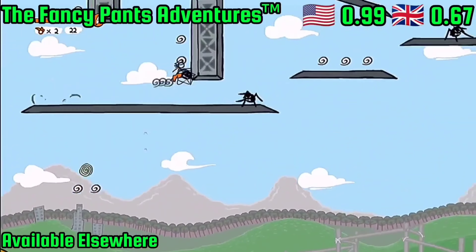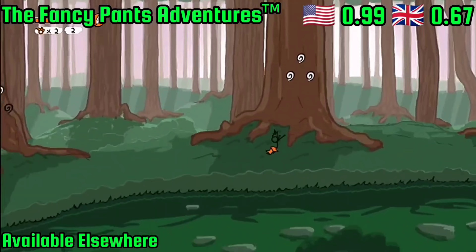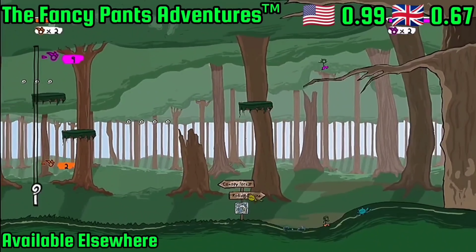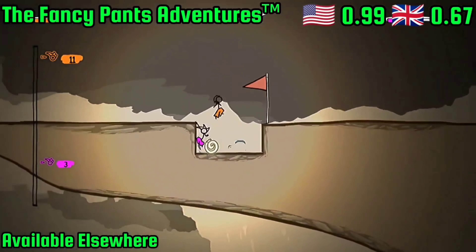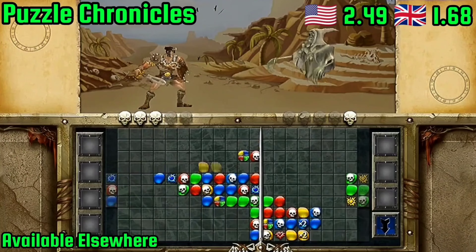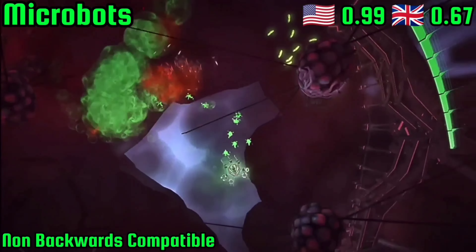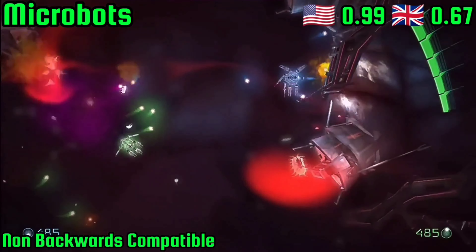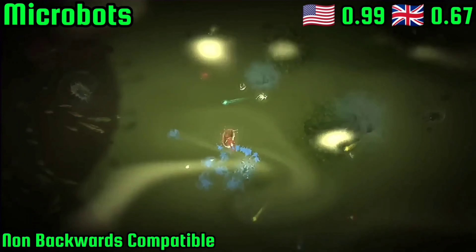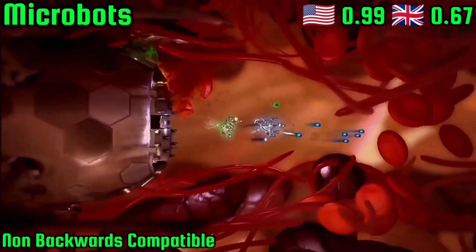While it didn't show up on the initial list of games that got discounted, when I was browsing through the store I noticed that the classic Flash game stick-man-based platforming of Fancy Pants Adventures had its price reduced to only 67p. And lastly we have Puzzle Chronicles and Microbot — neither are really my bag but they both got a reduction. Puzzle Chronicles is now only £1.68, and Microbot is a game where you shrink microscopically and wipe out all the nasty things lurking in your body by blasting them in the face. Microbot's price has shrunk to a molecular-sized 67p.